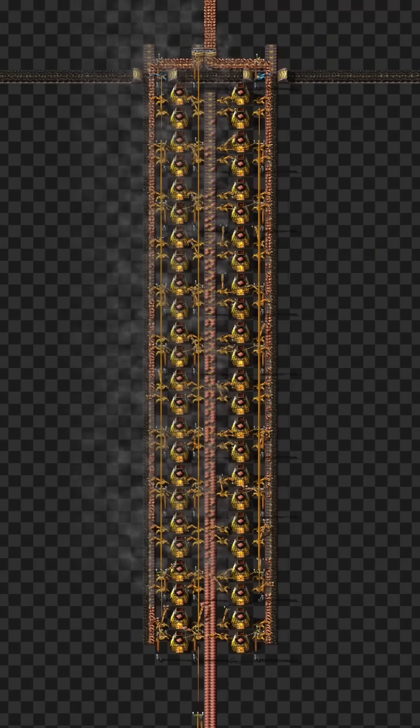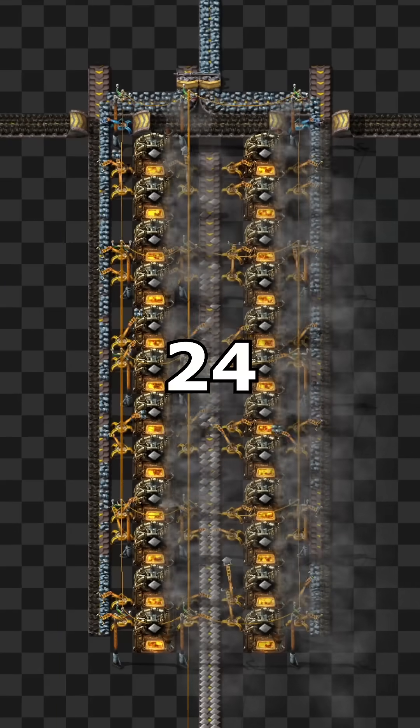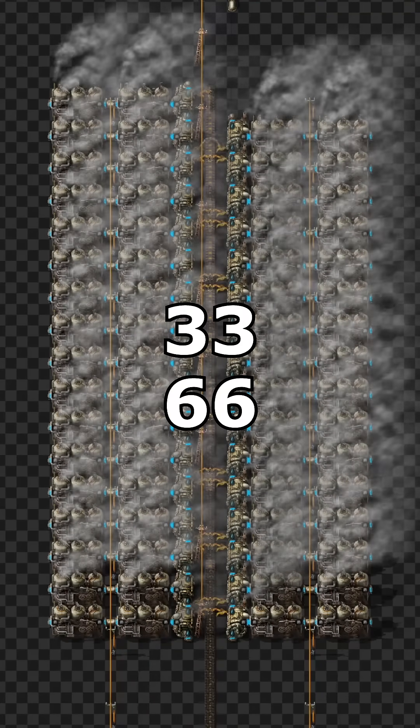To smelt a full belt of ore into plates, you will need 48 stone furnaces or 24 steel furnaces. To consume a full belt of coal by your power plant, you'll need 33 boilers with 66 steam engines.